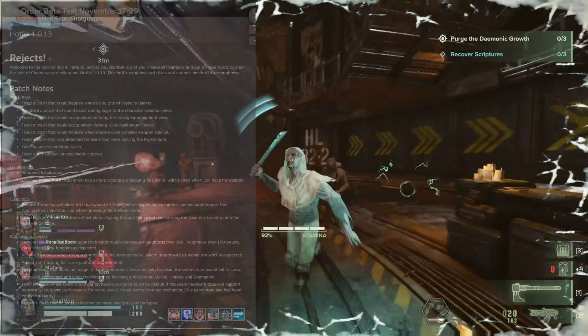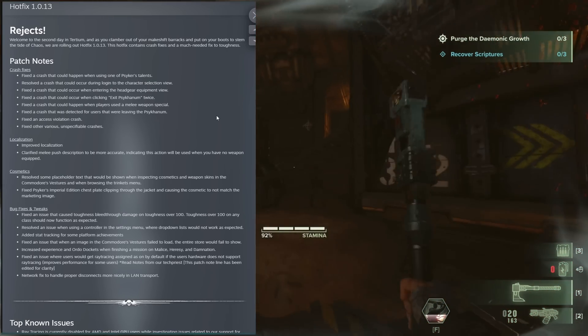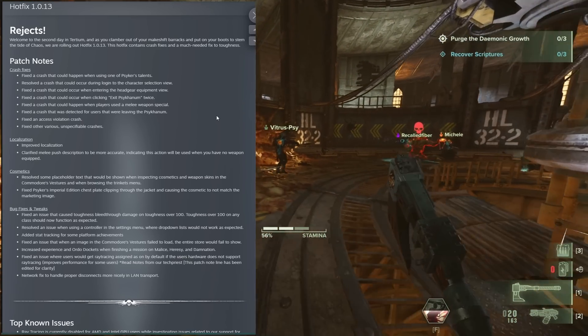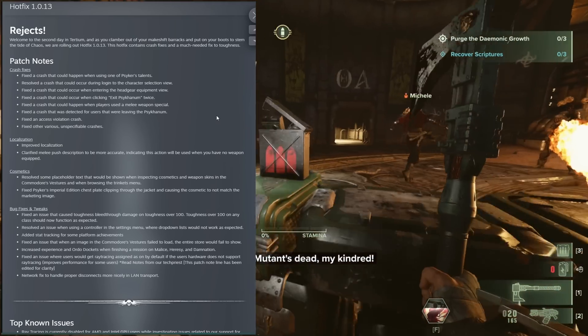Hotfix 1.0.13 dropped today, which fixed numerous crashes as well as just fixes and tweaks overall to the game. First up, we have the crashes — there's a long list of crashes here. Basically there were three different crashes when it came to being in and out of the meat grinder, as well as some of the Psyker talents, selecting during the character selection view, the headgear equipment view, and then some access violation crashes.